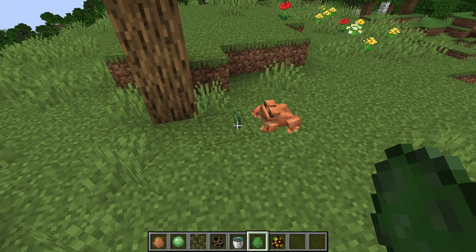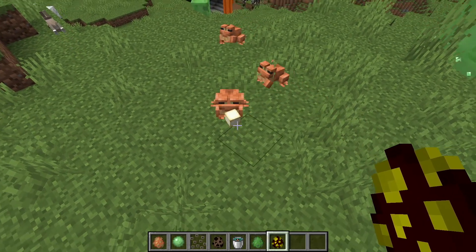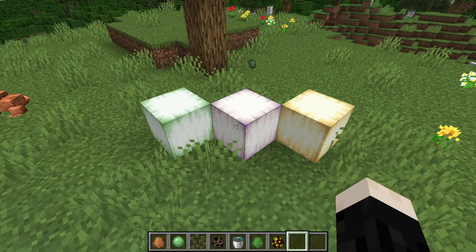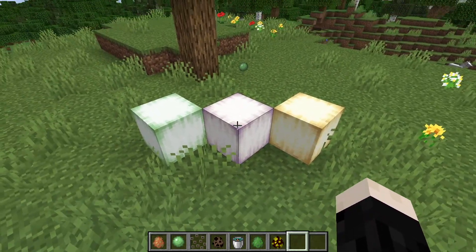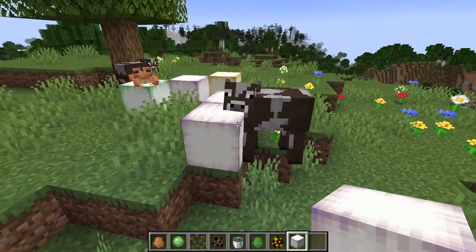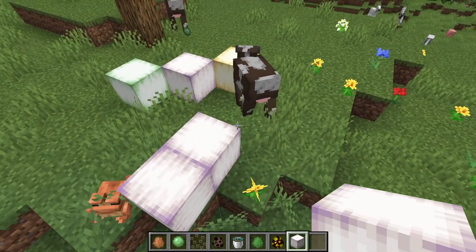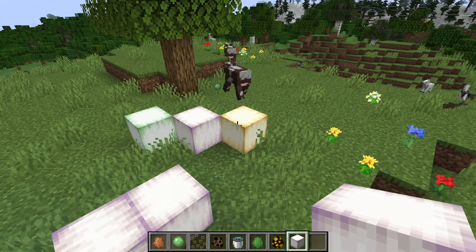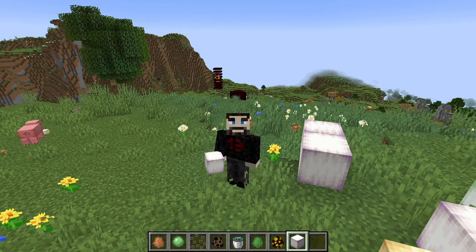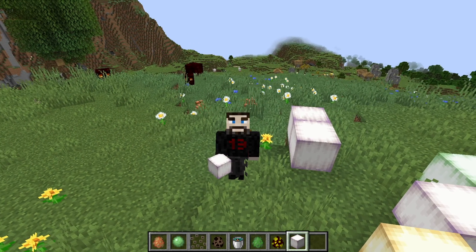Frogs will eat baby slimes — there he goes — and spit out a slime ball. Frogs will also eat baby magma cubes, and when they eat a magma cube they drop what's called a frog light. Different colored frogs drop different colored frog lights — there are three colors: verdant, pearlescent, and ochre. These blocks are directional: placed straight down you get a stripy vertical pattern, placed sideways you get more of a radial pattern. They're light level 15, so really usable in builds. I'm very excited about these, though not very excited about farming them — the best place for magma cubes is probably a bastion remnant with a magma cube spawner, so we'll be taking frogs to the Nether.